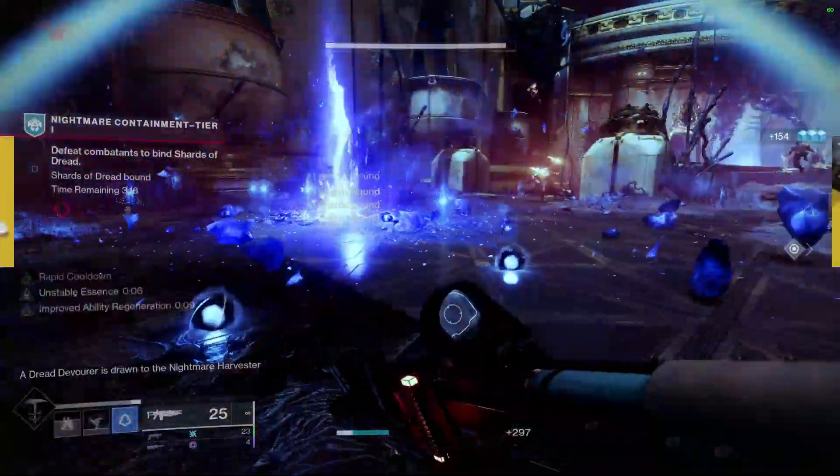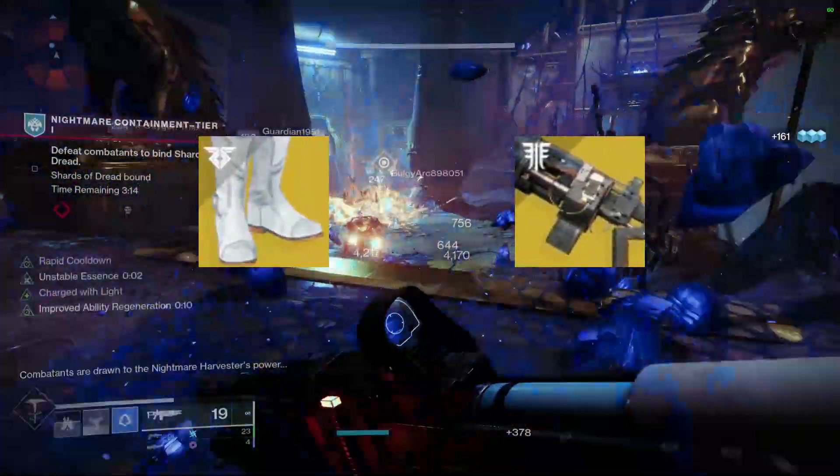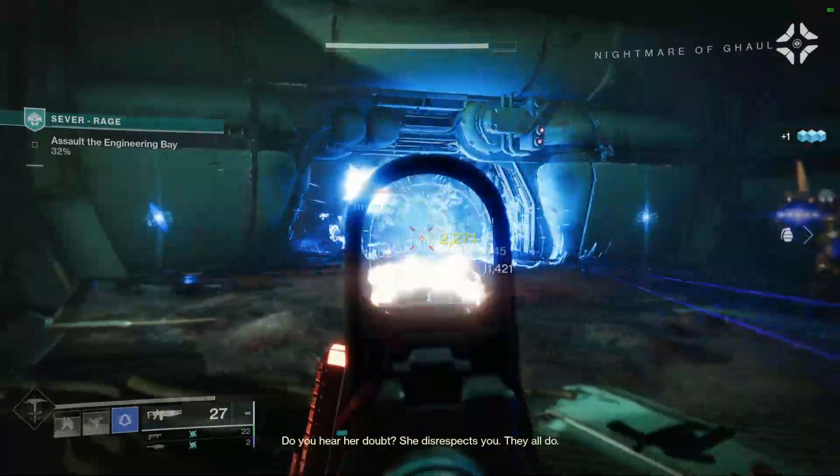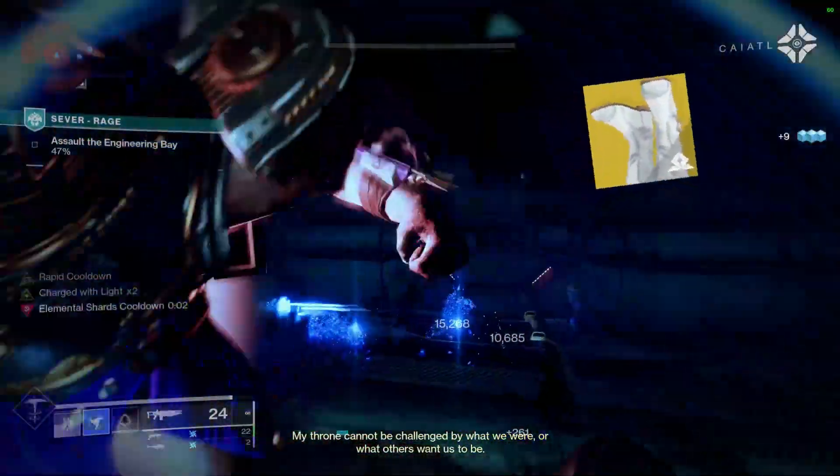The exotics you're going to need to use are Frosties and Cerberus Plus One. I know they don't look like they go together just yet, but they will here soon. I also love how we're using a stasis build with a fittingly frosty exotic.